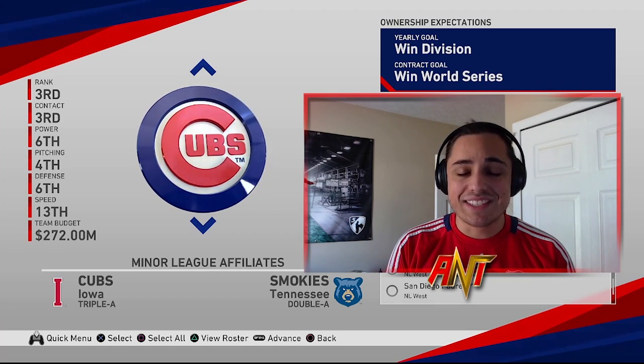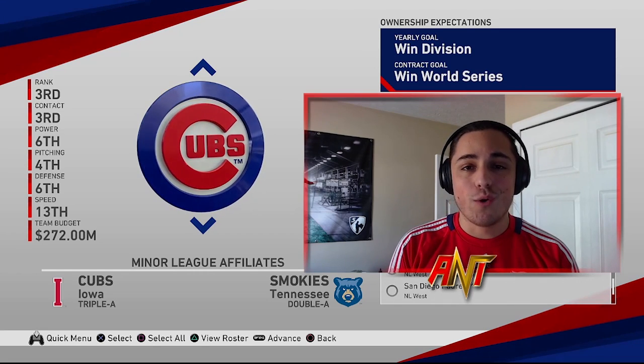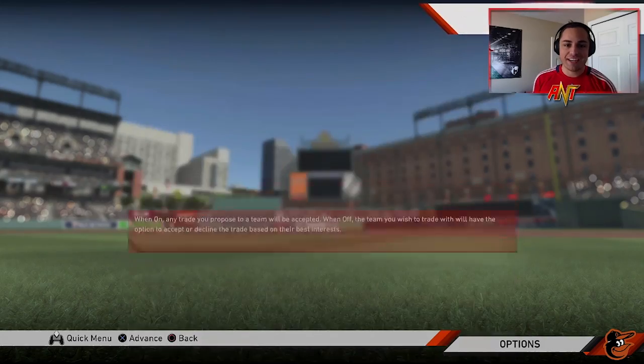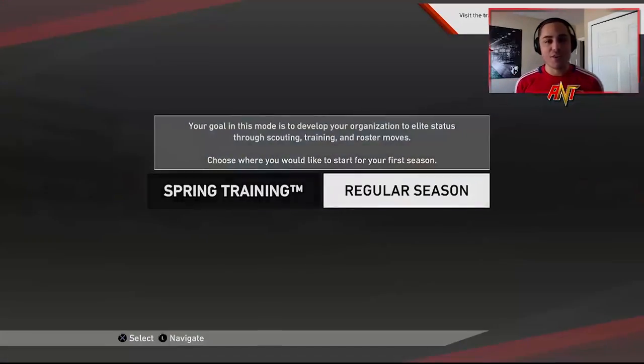Let's get into this rebuild — it's going to be a challenge, nobody over 80 overall. We're gonna go with the Orioles because they have a couple glitchy players I like to pick up, and a lot of their players are actually under 80 overall as it is. We have three years to do this rebuild, budgets are on, no forced trades, manual for everything.